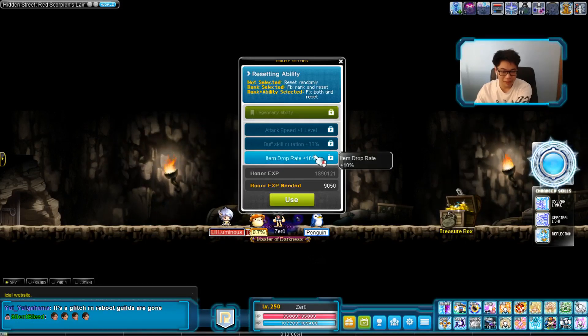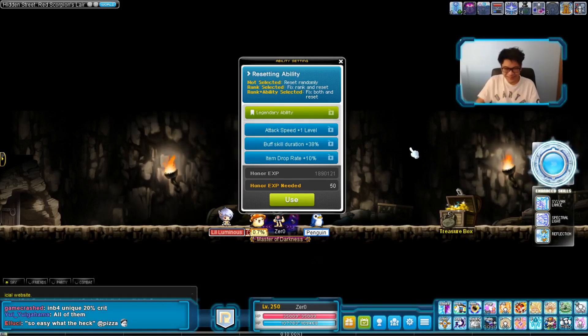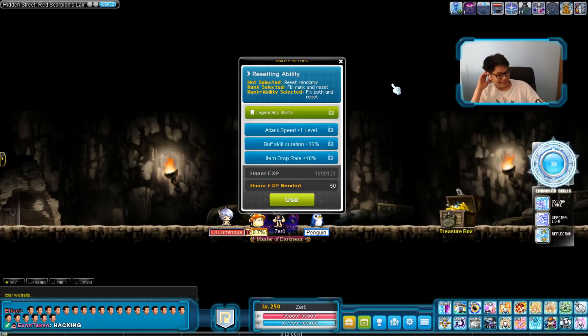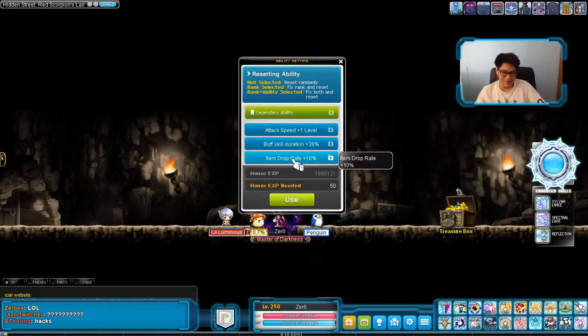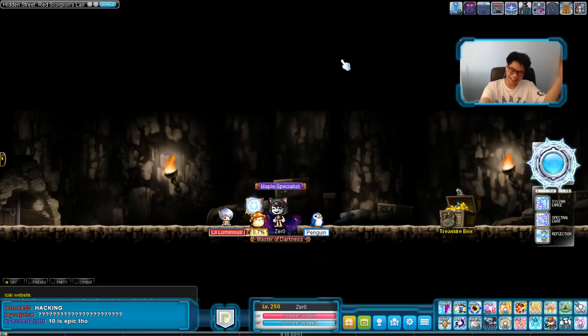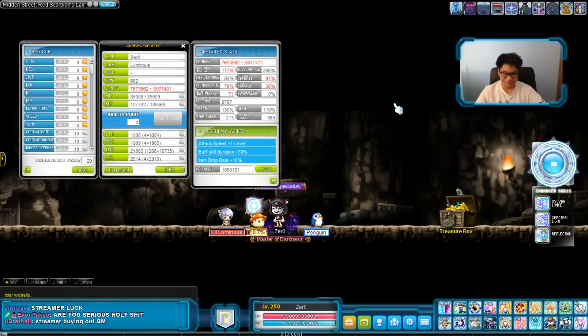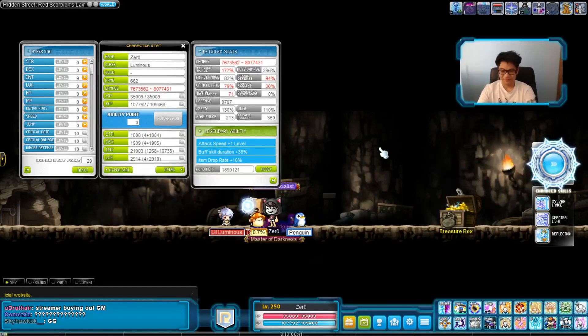Oh, hold up! 10% drop rate! I'll take it! Let's go! So that's pretty much an ideal inner ability. Holy moly! The only way this could be better is if this was 15%, but 10% is the max you can get at epic tier. So I'm keeping that. I have so much honor left over! I'll take it — I'm happy with that!